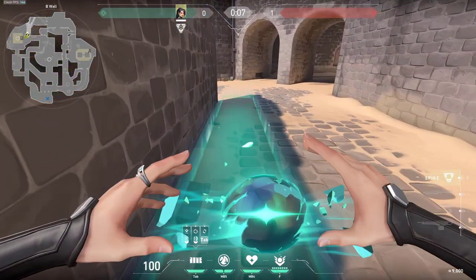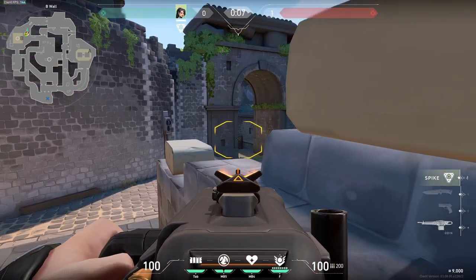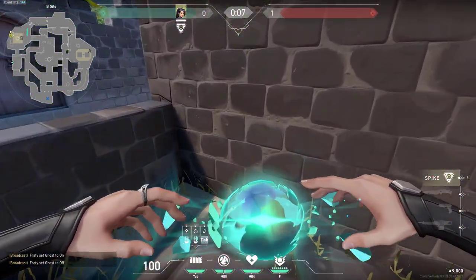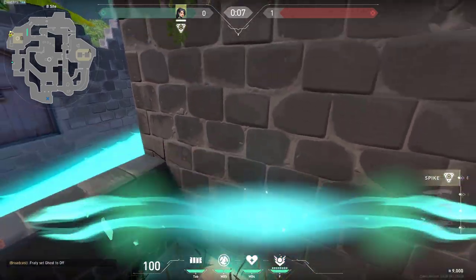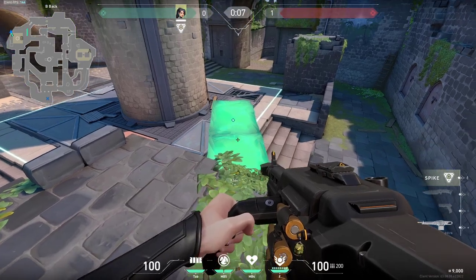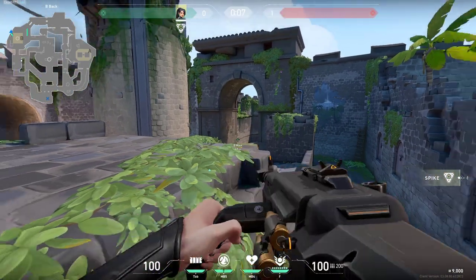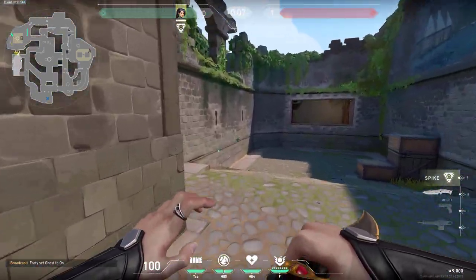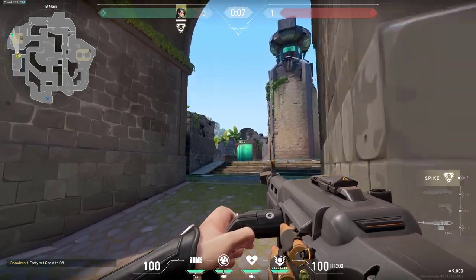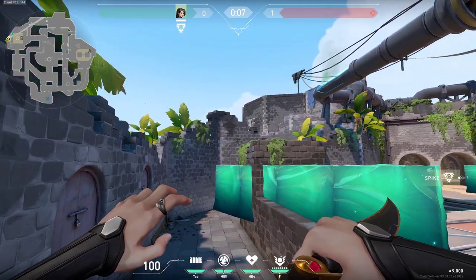On B side there are plenty of wall boosts. First this one - simple, alongside of this wall and then you can be peeking into B main. There is also this spot - build your wall like this and you can hop on the other side. If you want you can break these blocks so you are not expected here and then hold like this. If enemies peek from main they would never really expect you to be all the way here and you have the advantage of seeing them first.